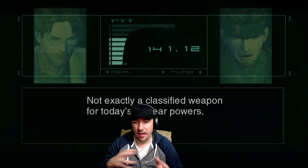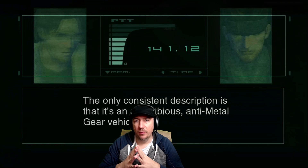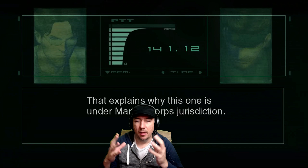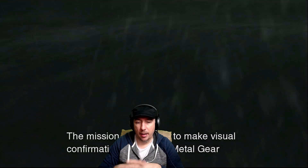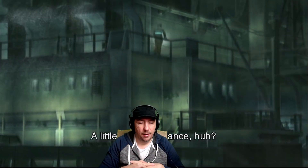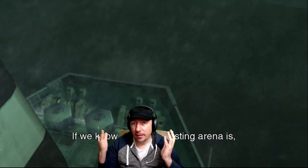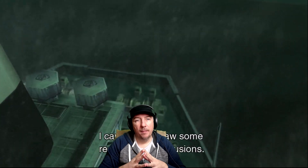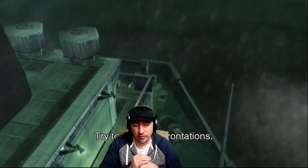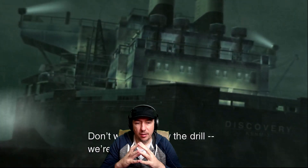Ubisoft games like Assassin's Creed Odyssey or The Division 2 — Ubisoft is using a proper tone mapper, and Forza Horizon and Turn 10 at Playground Games have shown they know how to use a proper tone mapper for HDR. Ubisoft has proved that too. However, other companies — I've noticed they're struggling. FromSoftware is struggling with that, and Rockstar is struggling with it — which I don't understand why.